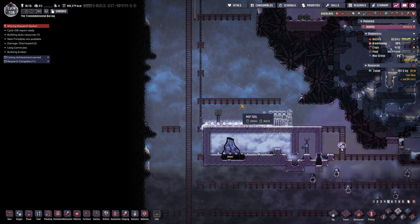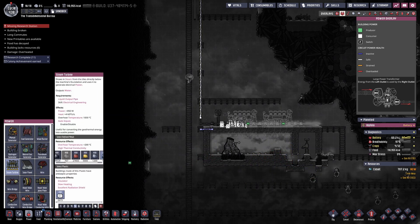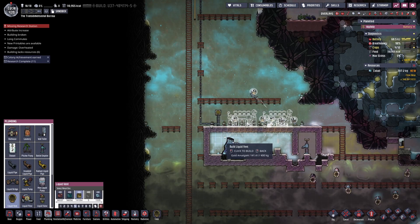Then we'll strap on two steam turbines to the roof and use the outputs of the steam turbines to cool the turbines down themselves and return the water to the steam room.